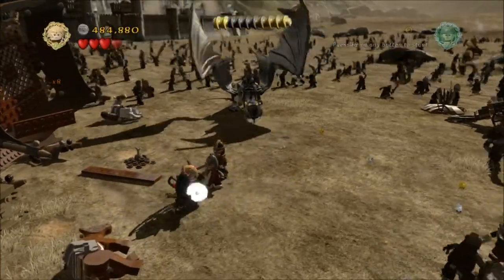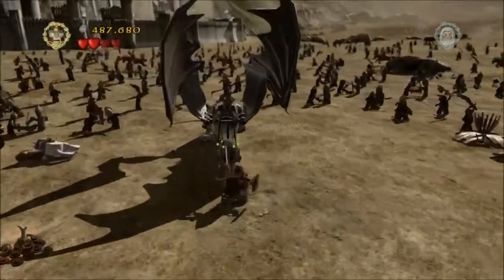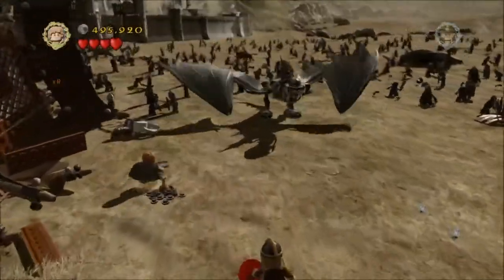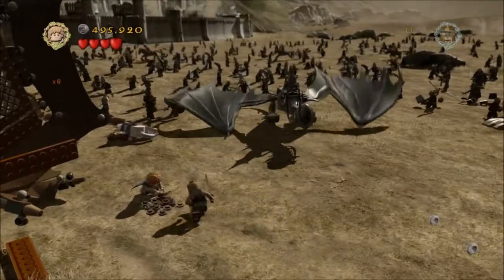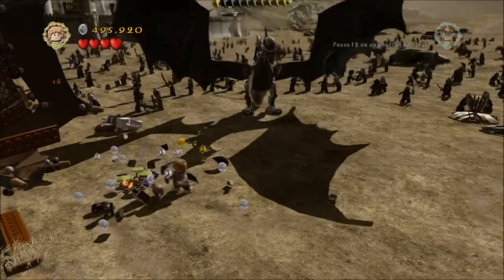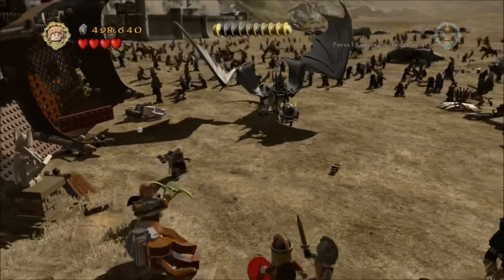Then turn into Sam and you'll see a little plant just by where I'm fighting, there on the left. I've already cleared some stuff out to make it a bit clearer. Plant that plant and you'll get a little herb out, but you won't get the second part of this herb until you've defeated the Nazgul bird, so don't worry about that too much.